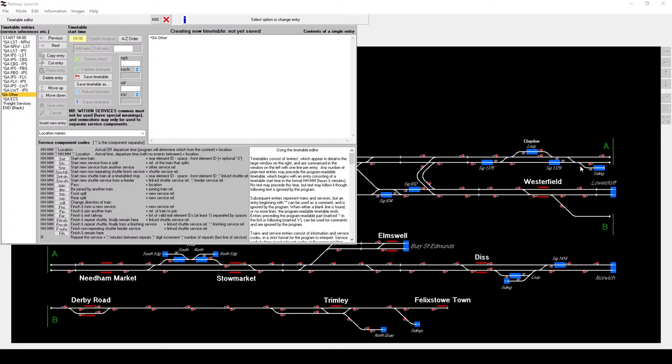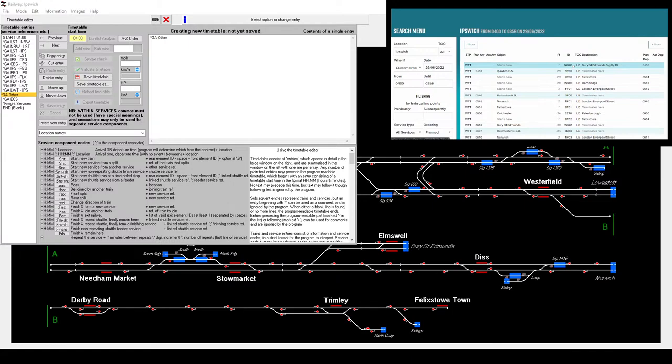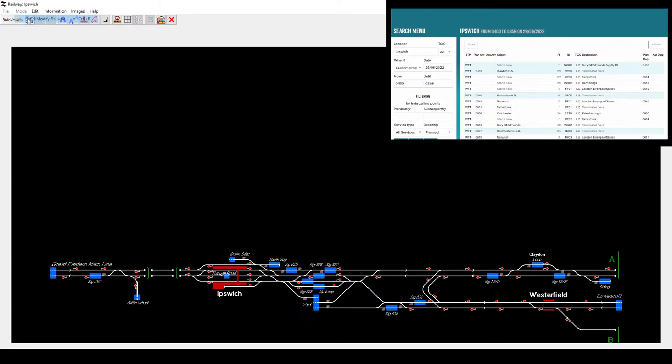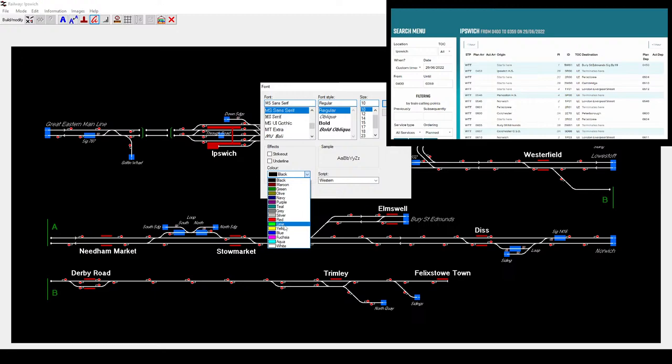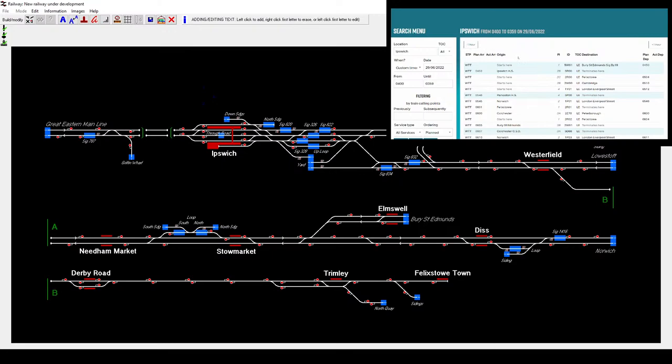Let's bring this back up. First things first - we have this first train. It starts out of platform one. Very quickly, not having platform numbers is going to be a problem. So I'm going to save the timetable and go into build mode. We should only need them at Ipswich itself. I'm going to set the font to Navy and make it small, and we've got platform one, two, three, four. Then I have to work out which one's which.